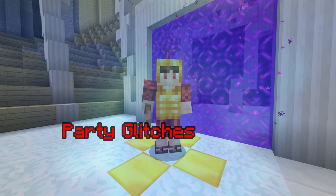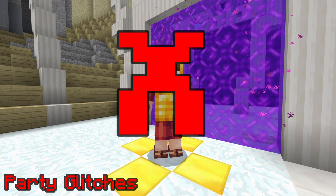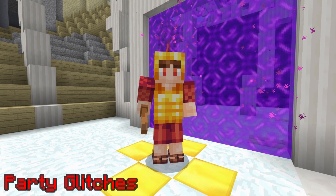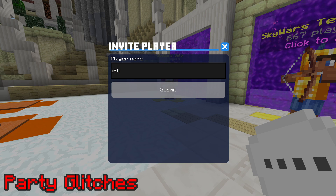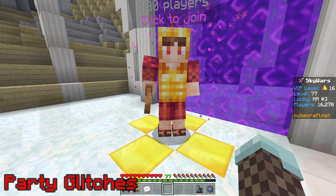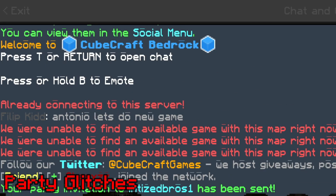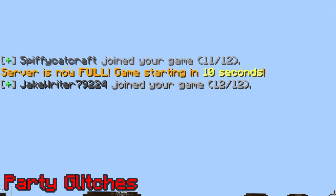Party Glitching. This one is kind of hard to explain. CubeCraft does not allow players to keep solo game modes if they are in a party. However, party glitching is a way to combat this. First, a player invites another player to a party, but the person being invited does not yet join. Next, the party owner goes into a solo game mode. Lastly, the other player joins the party and is pulled into the solo game mode with the party owner, just on a different team. The two, or however many were glitched in, can then fight each other.